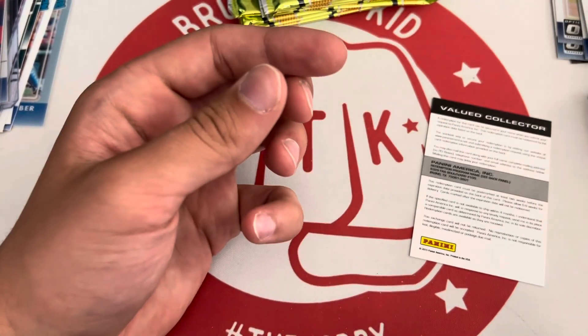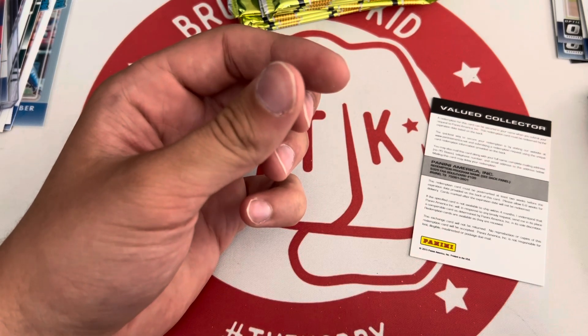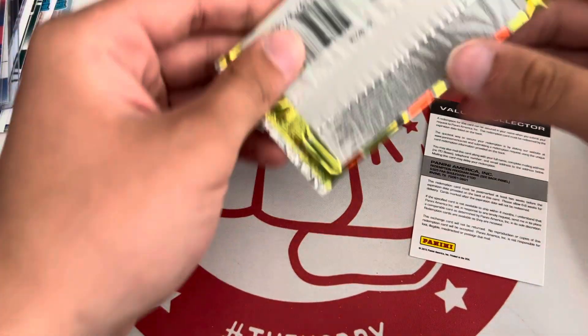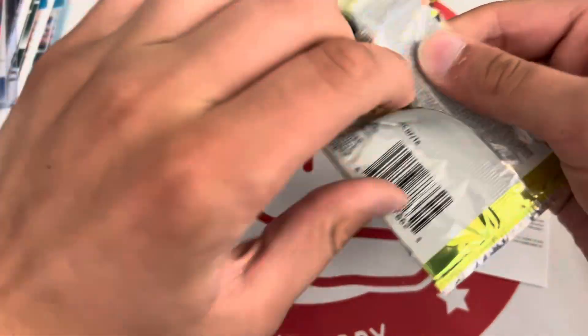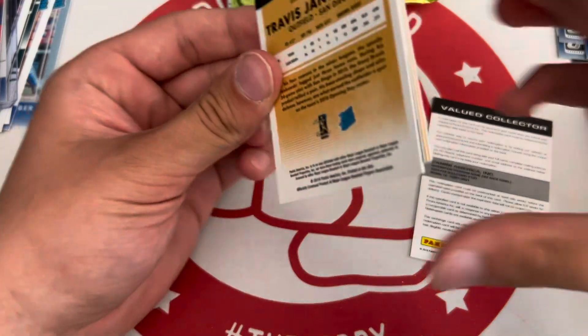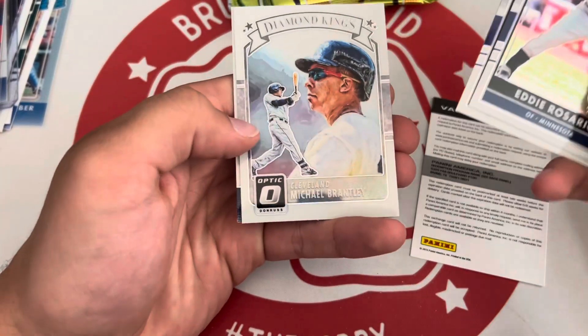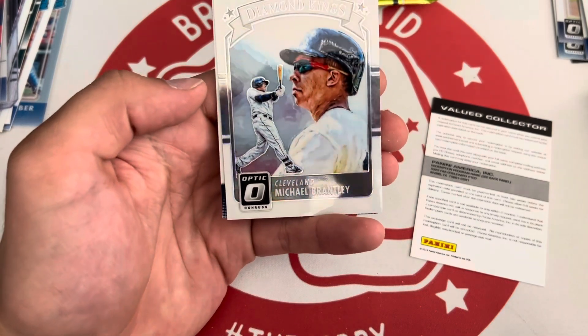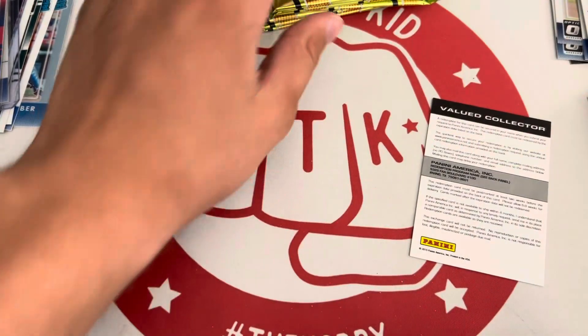And Yadier Molina. I don't think it's a holo — we'll show it at the end. Maybe it's a good name and maybe I'll have some sort of chance to get it. Eddie Rosario, Longoria, Brantley. Diamond Kings holo and Jankowski rated rookie.